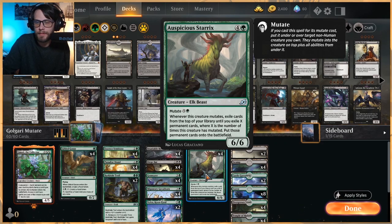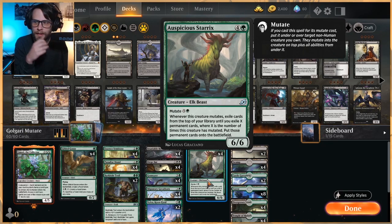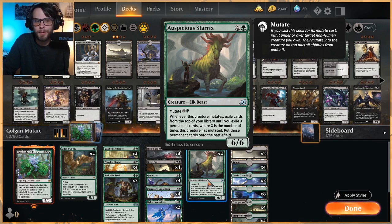Every time you mutate Auspicious Starex onto a creature, or the creature it's mutated on mutates again, you get so many free permanents based on the number of times it's already mutated. This just can take over a game. There are so many occasions where this single-handedly — we mutate onto something we've already mutated two or three times — and you just get an extra few permanents. Very, very strong.